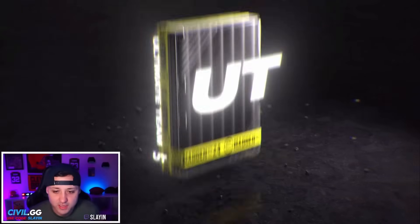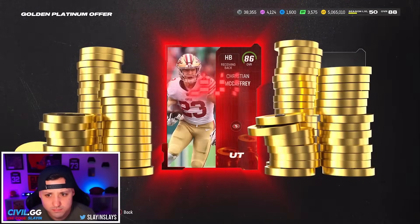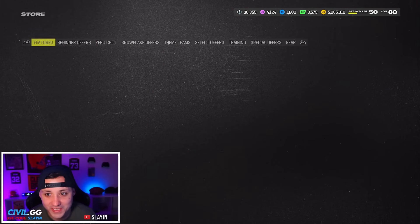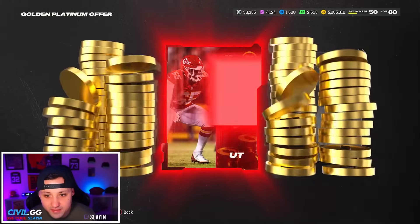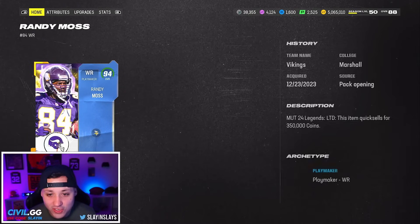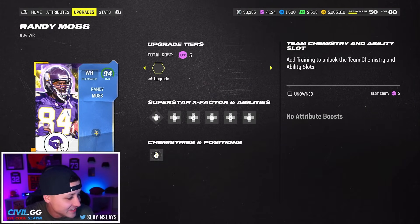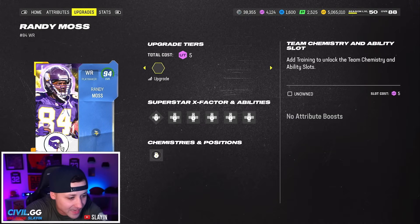Bro, that's a lot of coins! We're opening up the rest of those — we just got like 500,000 coins. What is this offer?! This is nuts! Give it to me again! We got an 82 and we got Randy Moss! That was the best offer I've ever seen — oh my gosh, that was insane, no way that just happened!